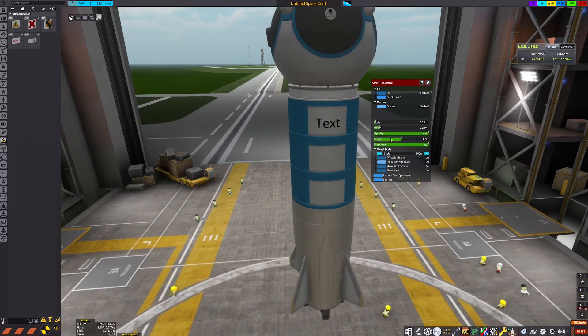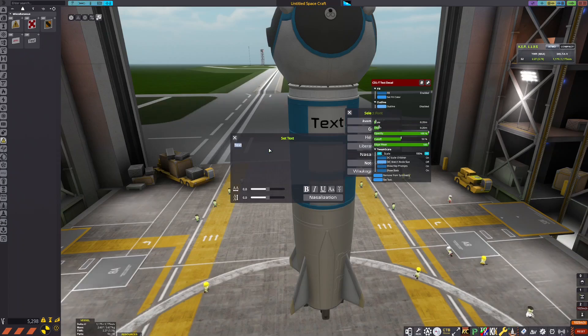The Harmonia system is from a mod called Celestial Harmony. If Beyond Home raises the bar of planet packs, Celestial Harmony raises it even further.